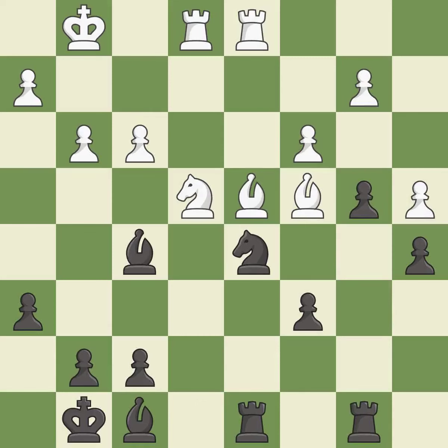This activates a rook by developing it off its starting square — it is good. This wins a tempo by threatening a rook and forcing it to move away. This threatens to win material — it is best. This move puts the rook on a safer square — it is best. This moves the bishop to a better location, allowing it to control more squares — it is good. The rooks are coordinated and powerfully doubled on the file. This threatens to reveal an attack on a bishop — it is good.